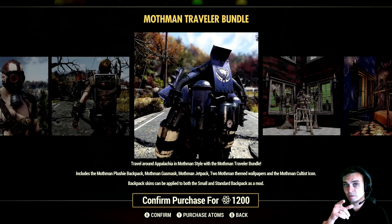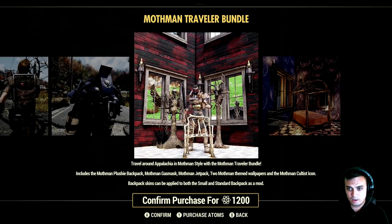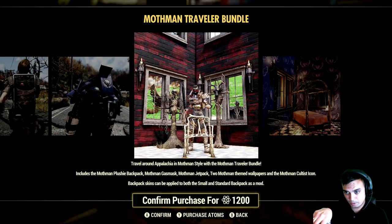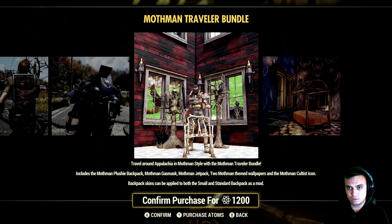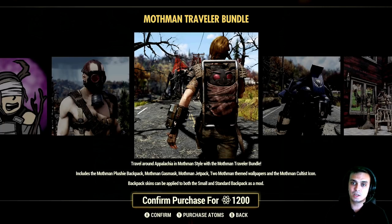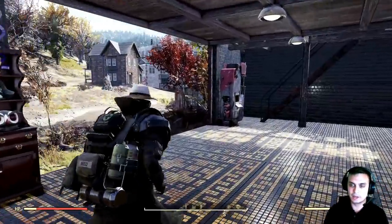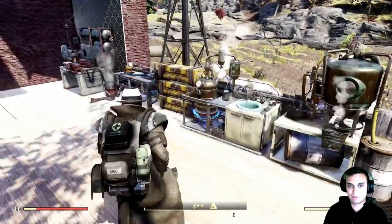Correct me if I'm wrong in the comments, but I'm pretty sure that's how it's always been. When I bought the Red Ranger bundle, I tried to use it on my X01 but didn't know the jetpack plan — I had to go to White Springs first. Then we have Mothman-themed wallpapers and the Mothman Cultist icon, which is a player icon. Backpack skins can be applied to both small and standard backpacks as a mod — this was updated in a previous patch, I want to say patch 20.